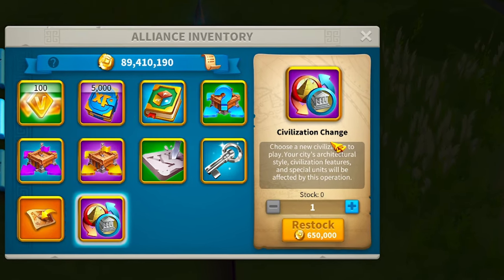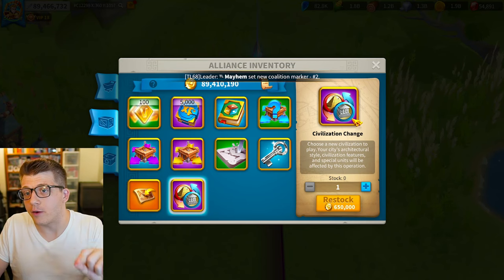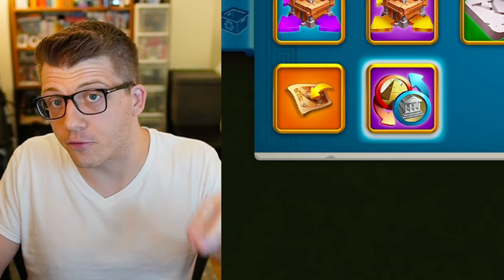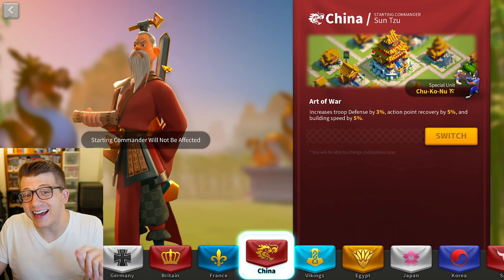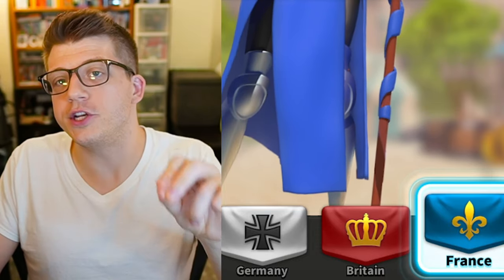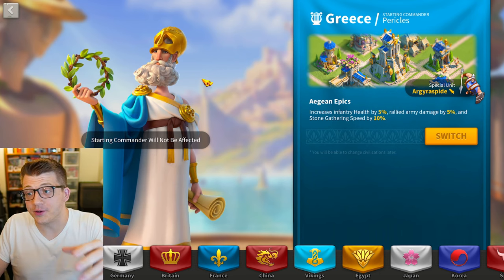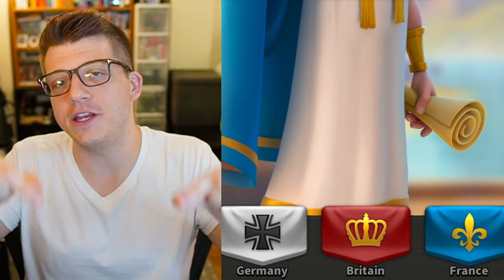As you play the game you'll get a free civilization change item around city hall level 10 or 12. This is a very valuable item and you should probably save it until later when you better understand the game. You can also get more of these items free through your alliance. Note that if you change your civilization, you will not change the commander you received from your main quest. Honestly, don't worry too much about which civilization you picked — in the grand scheme of things this is a micro-optimization, and enjoying the game is what matters most.